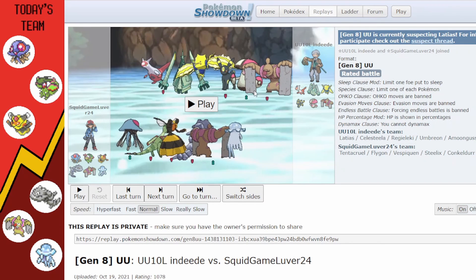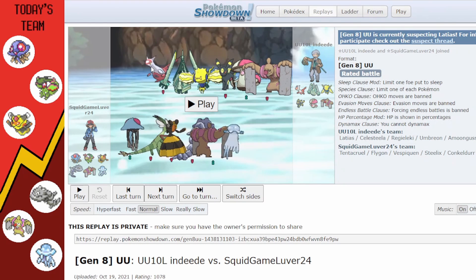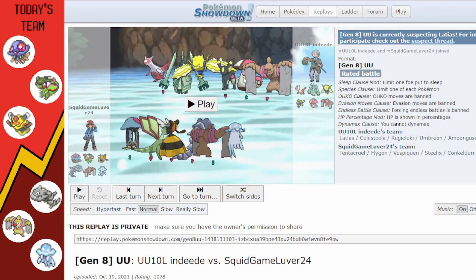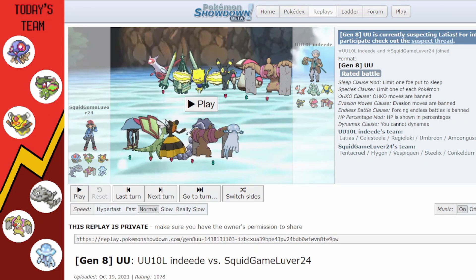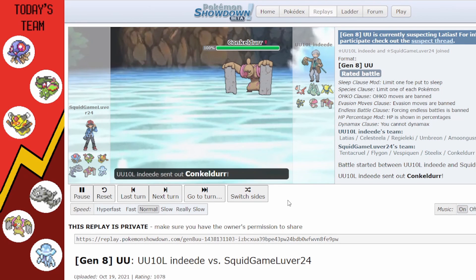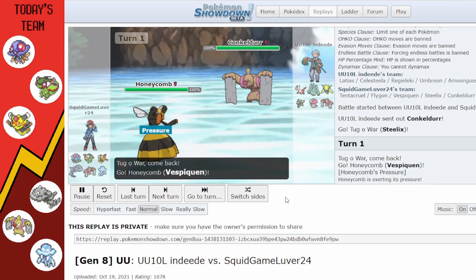Next game — looking at this team I immediately dread what's coming. They've got a legendary, an ultra beast, a mega-legendary, an Umbreon, something that can put you to sleep 100% of the time, and a Conkeldurr. This is not going to be fun with my bee and my two squids. They lead Conkeldurr; I lead Steelix, which is not ideal.